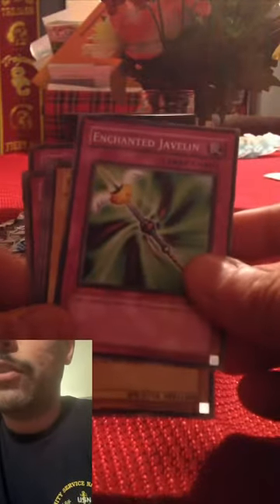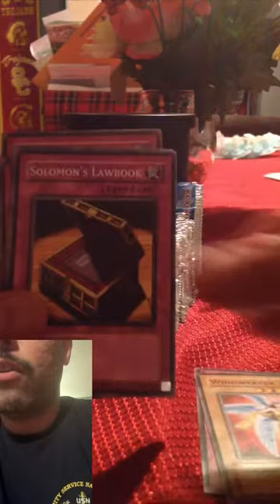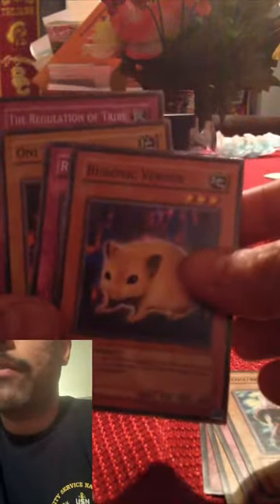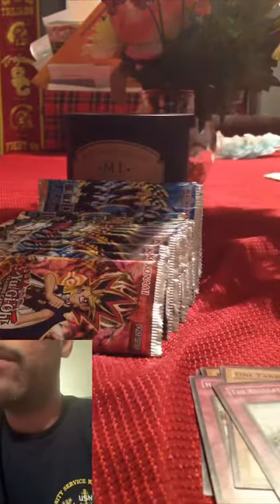Enchanted Javelin — my buddy used to use this all the time. Wing Weaver, Solomon Lovehook, Doku Yorabi, Morphing Jar number two — nice. Buponic Vermin, Respect Play, Oni Tank T1034, Regulation Tribe — my buddy used to use that on me all the time as well. Morphing Jar number two again.